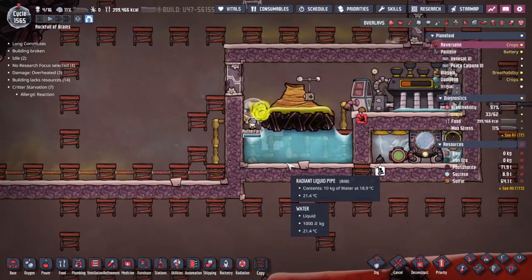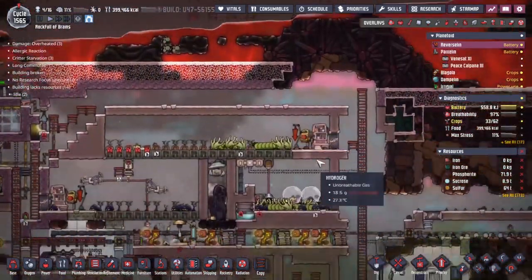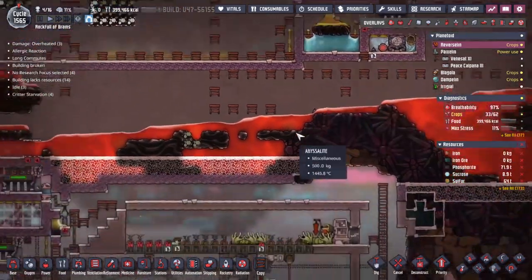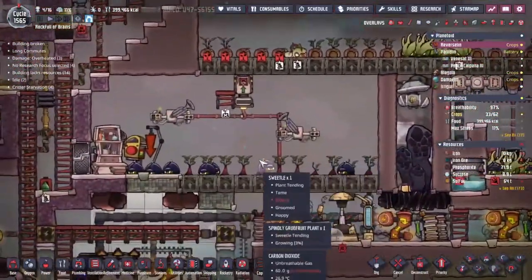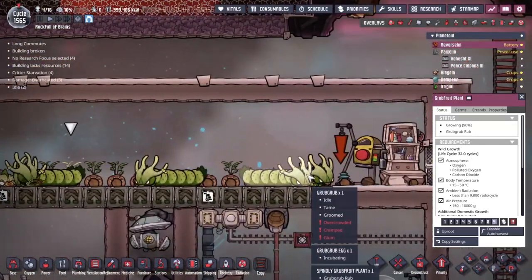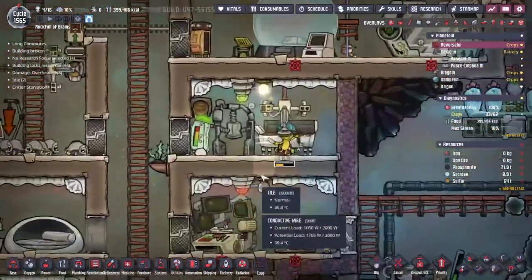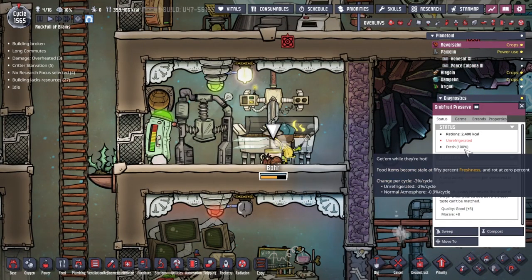Rutherford is coming to do his own dirty work for once — I am shocked. Normally he sends Kelvin up here. Just about to break 400,000 calories on Reverse, by the way. That's immense — that's the power of food that just doesn't go off. We're making grub fruit preserve: we get the plants from here tended by the grub grub creatures, and the sugar made by the sweetles over here, then combine them in our kitchen. Look how much we've got — it's even refrigerated.